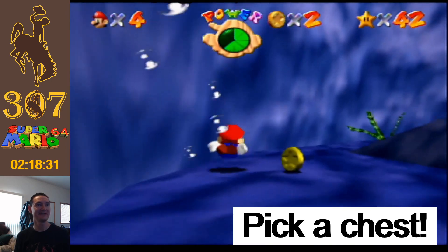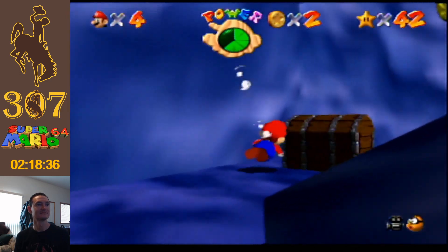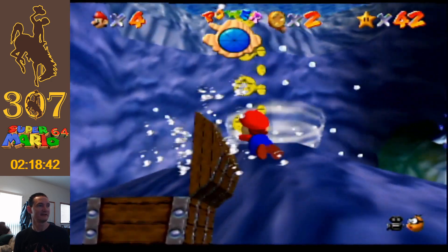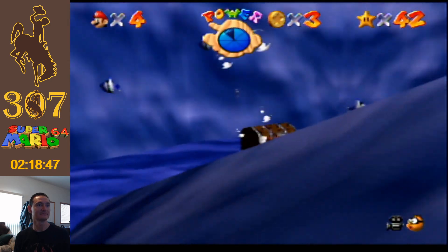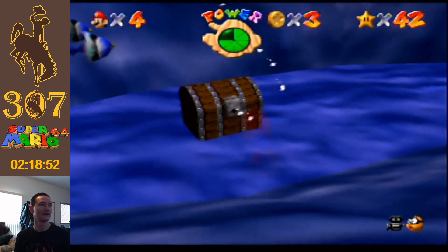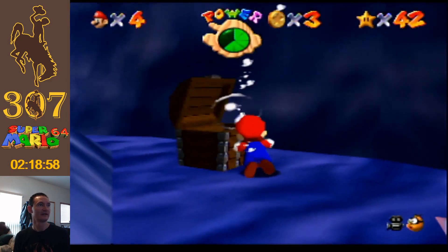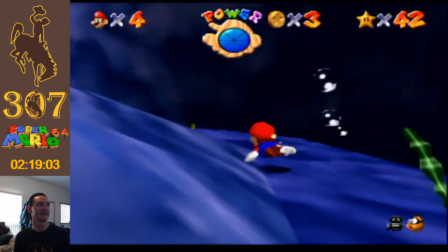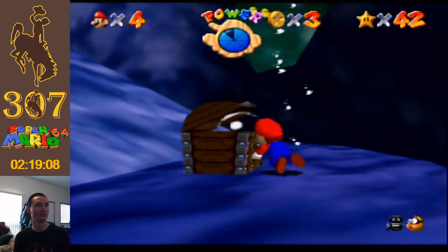We have another pipe-pick — yay, my favorite. It is an affirmative on the one by the oyster. So we'll go to the oyster, get this air, and it has to be this one because the last one is the most dangerous — super close to the whirlpool vortex.